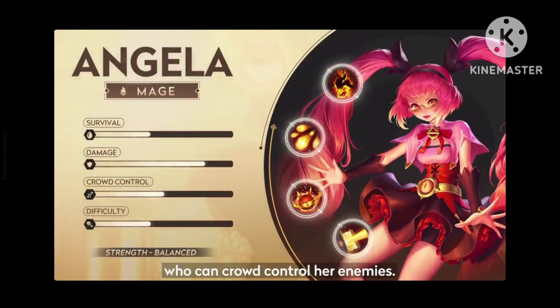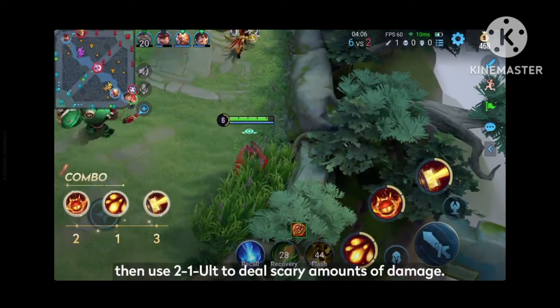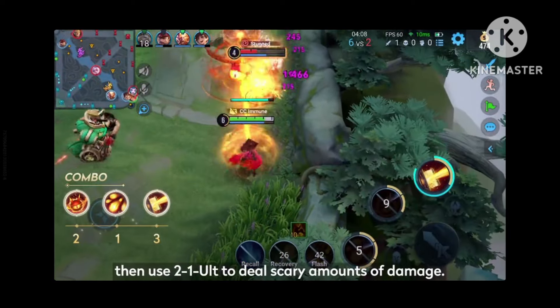Angela is a high-burst mage who can crowd control her enemies. She can hide in the brush, then use a 2-1 ult combo to deal scary amounts of damage.